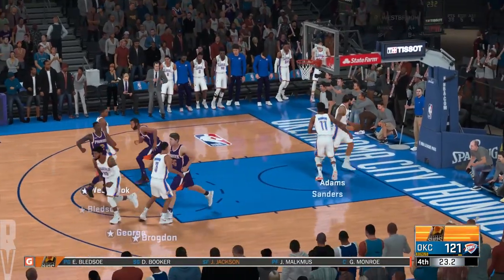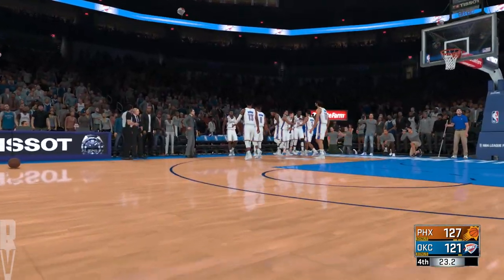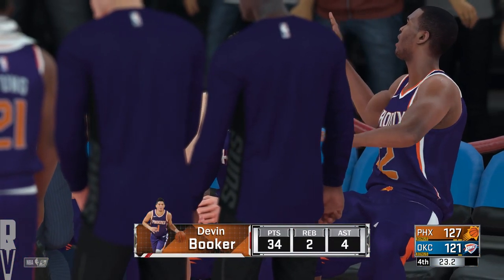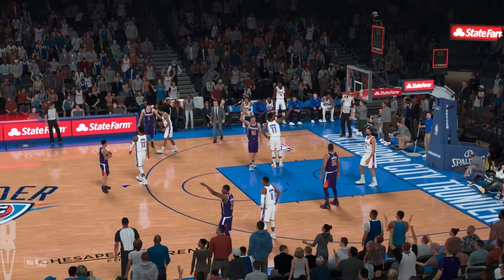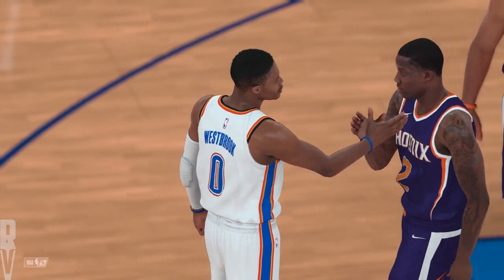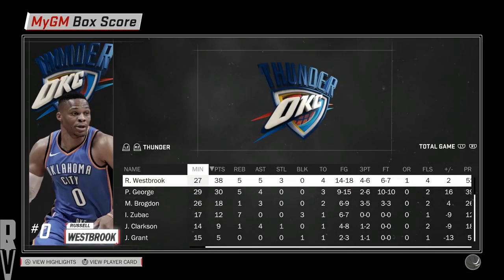Bledsoe and Booker had a heck of a game. They're up by six with 23 seconds left. They were up by 14 early in the game, but they came storming back when the bench came in. Devin Booker with 34 points, two rebounds, four assists — he had himself a heck of a game. That's the ball game — we end up losing by seven. Last game right before the All-Star break. Let's take a look at these stats.